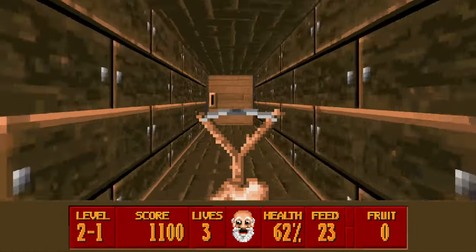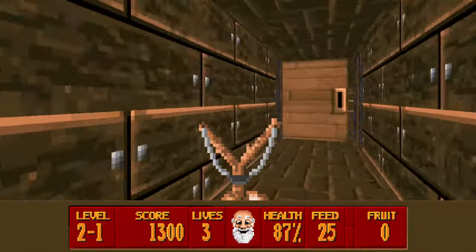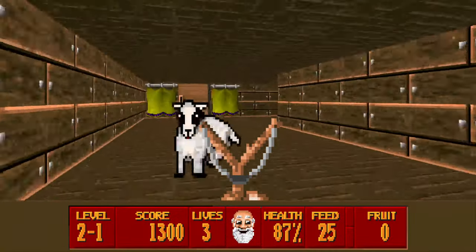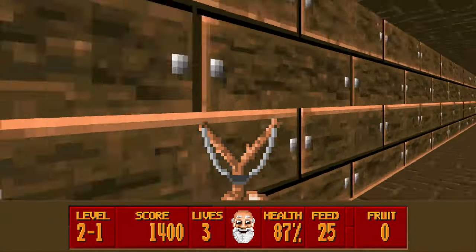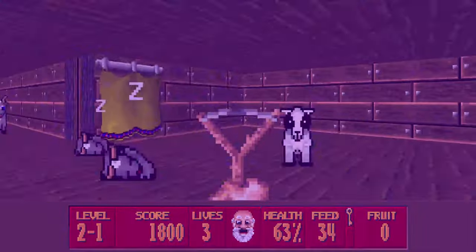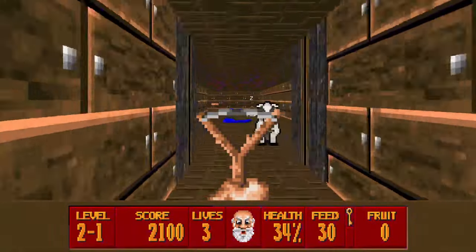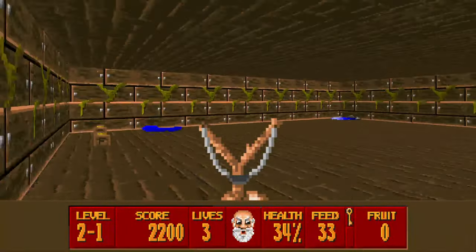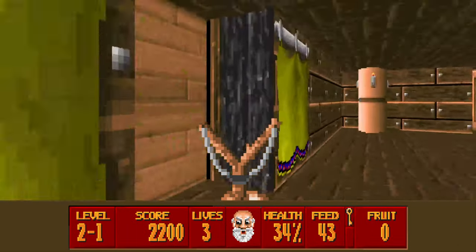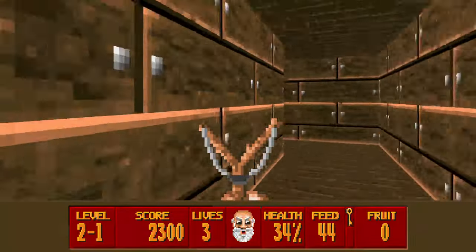Let's get over here. Let's grab a little bit of health while we can — it's always good. Now we do need to come in here. Here's our key to move on. Don't forget the sheep. So remember, the old slingshot here is the equivalent of the pistol. Just slow me down. And we can get the map here, but don't need it, so let's just move on.